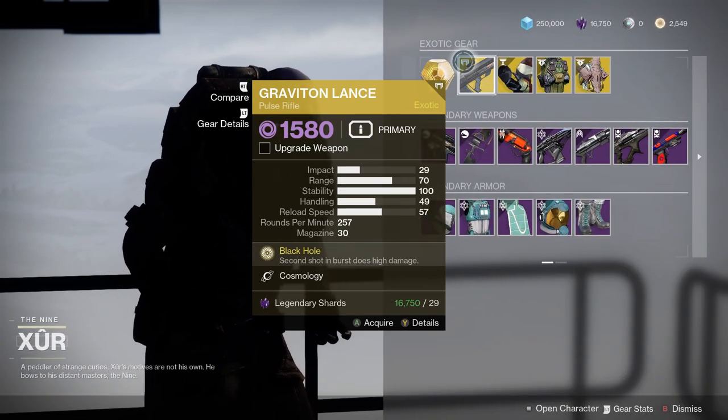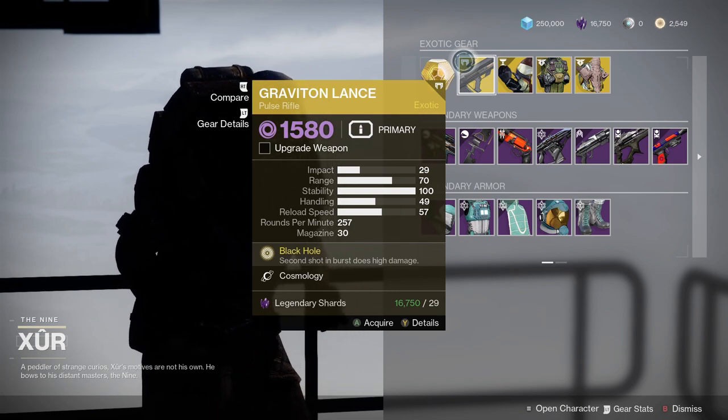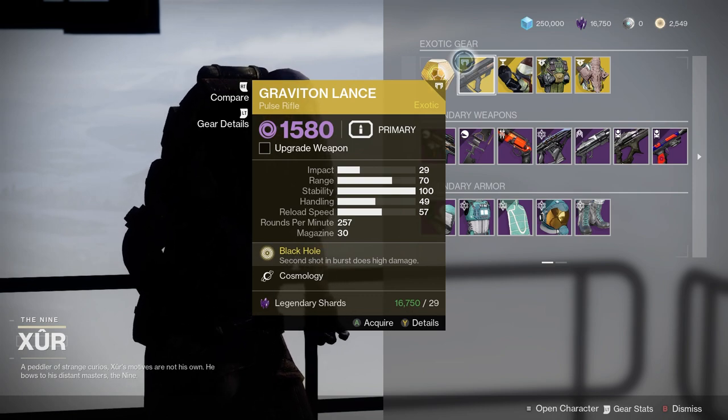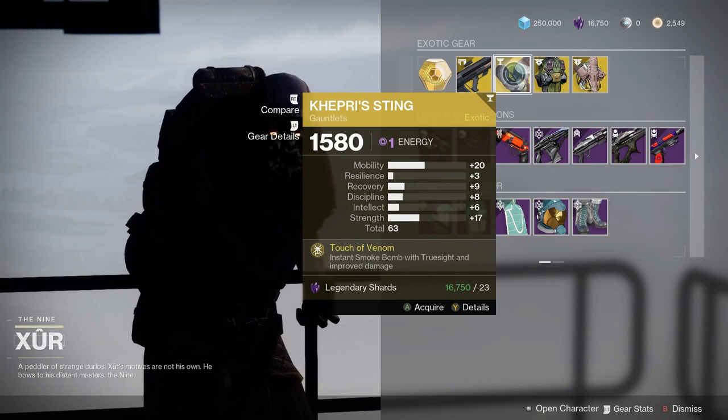Alright, Gavaton Lance — one of my favorite guns in the past, not so great now. Basically, it sends like a black hole to suck people in. It's a good pulse rifle if you do it with certain void builds, but it's not what it used to be. If you don't have it, get it.